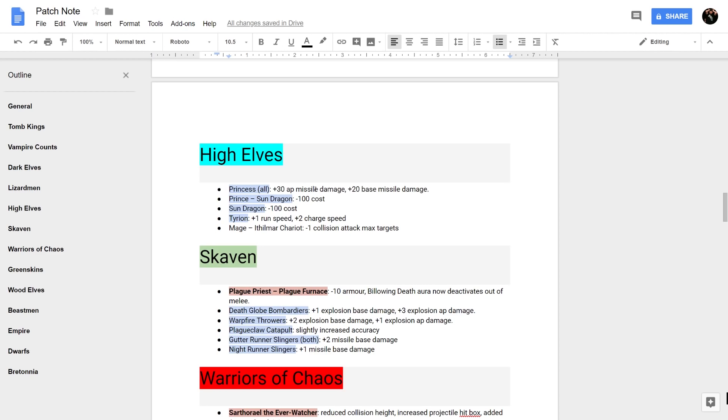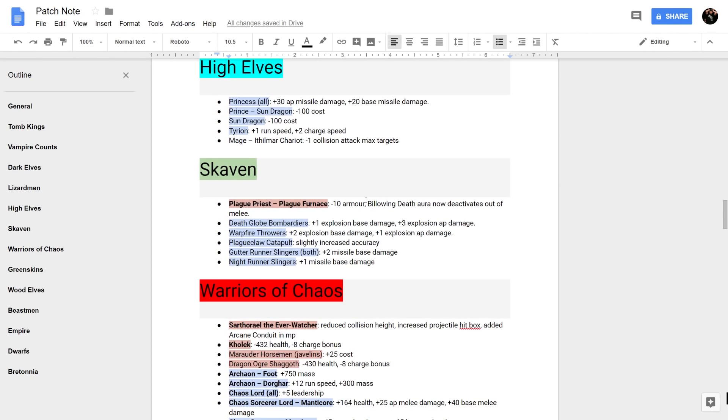High Elves got buffs across the board, which is needed. The Princess does more AP and missile damage. The Sun Dragon is reduced in cost for both the Prince and the default Dragon. Tyrion can sprint around a bit faster. The Mage on Anthemal Chariot gets minus one collision attack max targets — I'm not entirely sure what that means, but it is there and is important for some players.